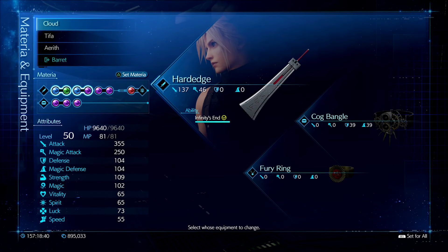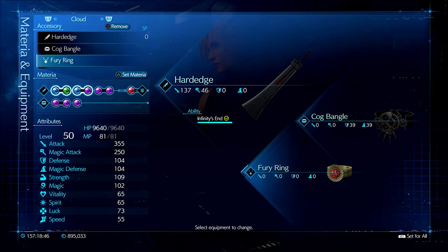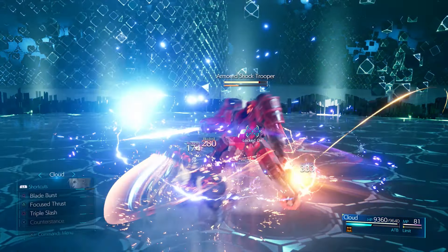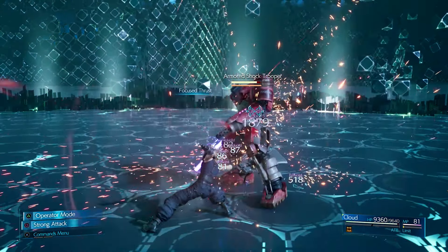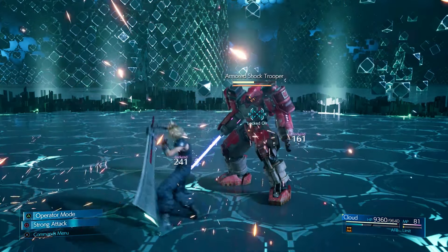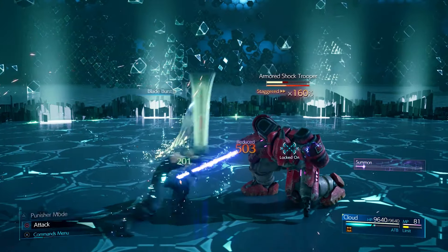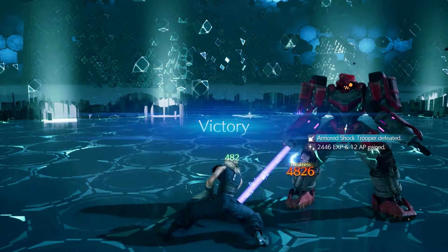Going over a quick rundown of all the items my characters are using: I have Cloud with the Hard Edge, the Cockbangle, and the Fury Ring. I've covered the Fury Ring in a previous video and I'm simply in love with it — it makes characters so much more powerful, probably the best alternative to the Gora Damarang since it increases your damage like crazy.